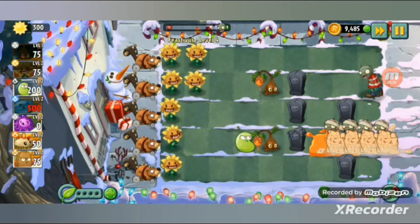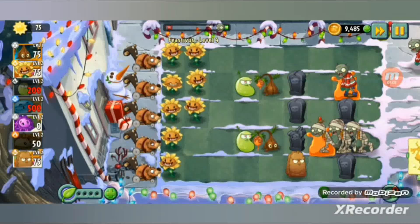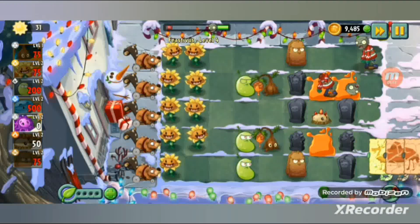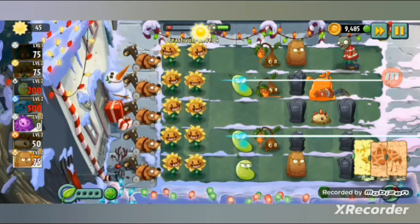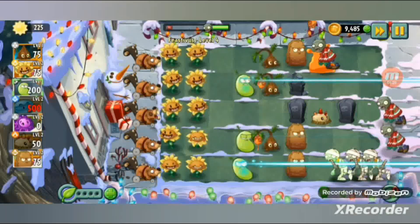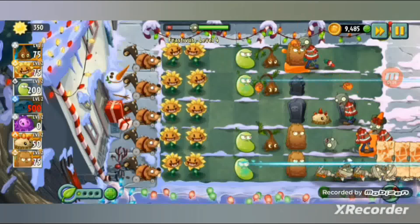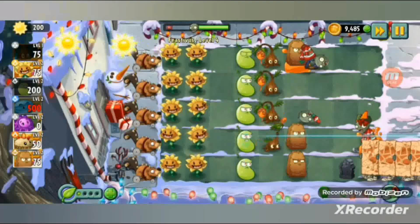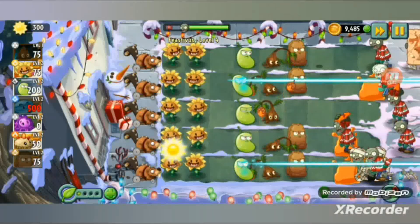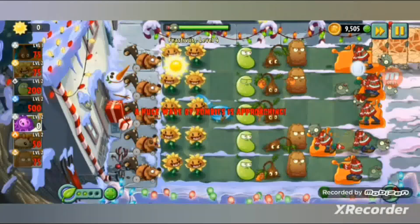No need for grave buster here. I'll start adding primal walnuts and more laser beans, and also some primal potato mines since I'm getting sun pretty fast. Graves might take long to destroy - trying to be patient. So far it's just cone heads, regulars and camel zombies, so it's quite easy. I think Sap Fling is essentially an insta-slow plant that can instantly slow zombies.